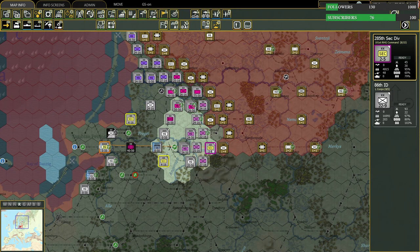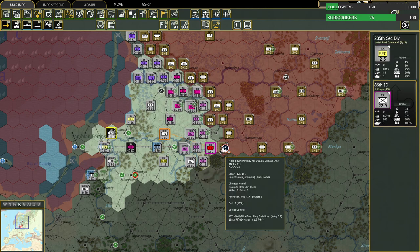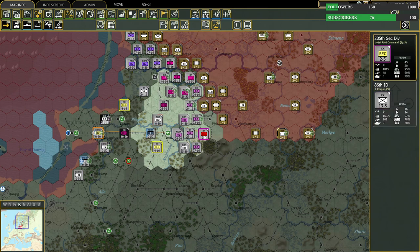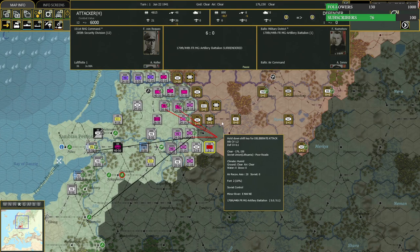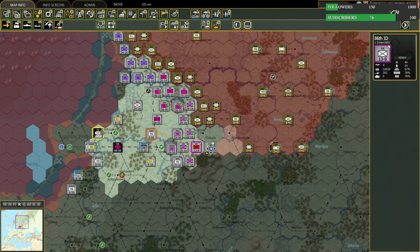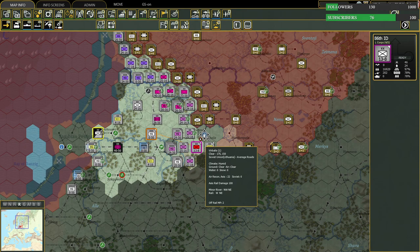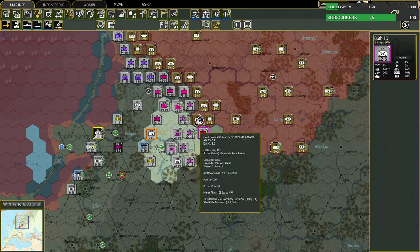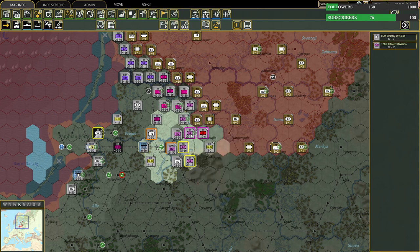It gets pushed back to here. Now I want to switch back to security unit three — it should have enough for one more attack. The field artillery battalion has surrendered. You'll want to use these security units much more for anti-partisan and supply line duties. So we're going to come up here with this unit, and looking here we can see the attack versus defense ratio — this is not a good ratio.